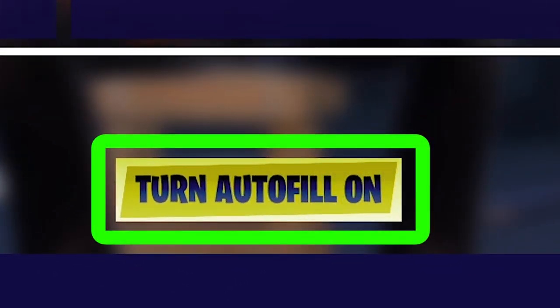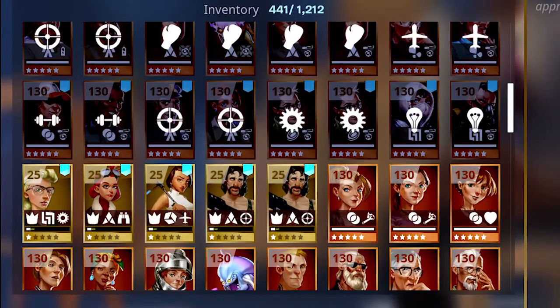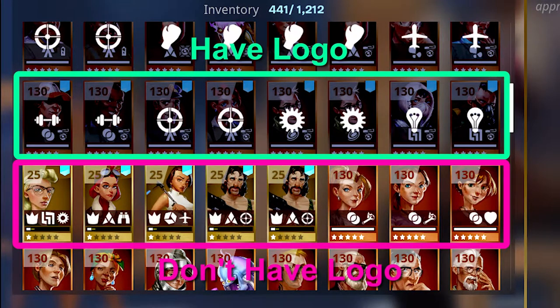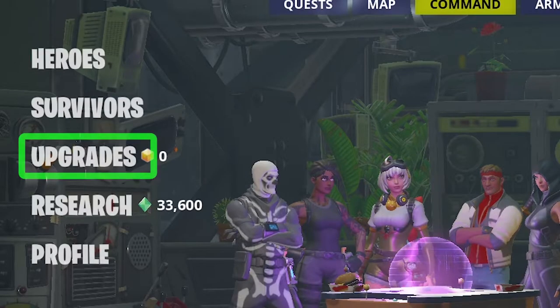How you arrange your survivors is a vast discussion for a future video. For now, as a beginner, click on 'Turn Autofill On' and let the system arrange the survivors for you. After you turn autofill on, go back to Manage — you'll see some survivors are darker with a logo, and some are brighter with no logo. Survivors with a logo are placed in your squads, and upgrading them will increase your power level.